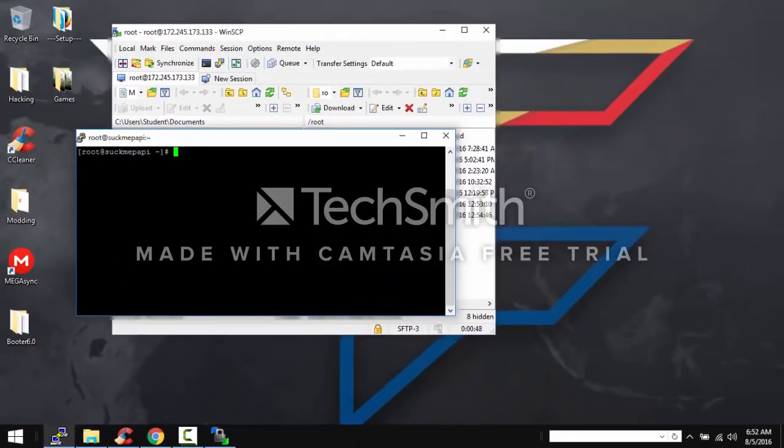First just put 'clear'. Then you want to do 'cd /root/booter6.0' — but y'all see me doing it. I did it wrong. You want to do 'cd' then a space, but y'all see I did it wrong.